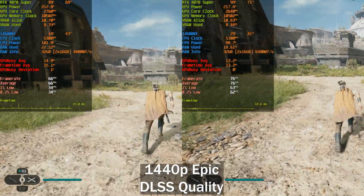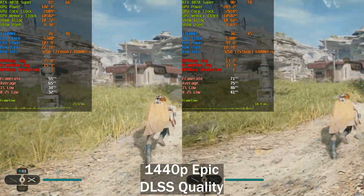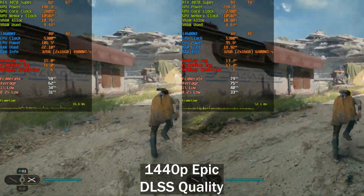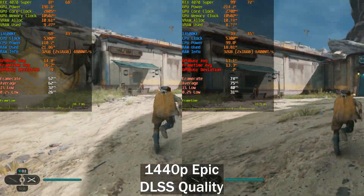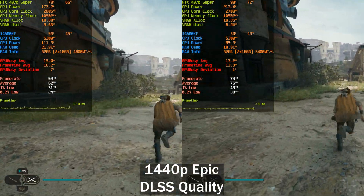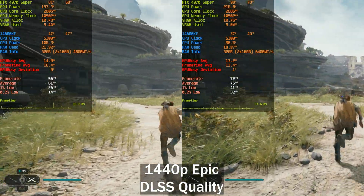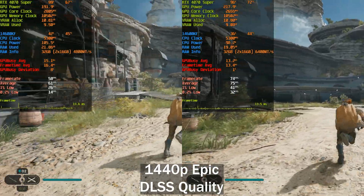Moving on to Jedi Survivor — I hate benchmarking this game but I included it because it is very CPU-limited, especially in this specific area. You can see that the faster RAM makes us slightly more GPU-bound than on the left, GPU usage is slightly higher on the right, performance is much better, and the stuttering on the left is definitely more pronounced. We're seeing around 14 frames per second difference in the average, with much better lows on the faster memory.